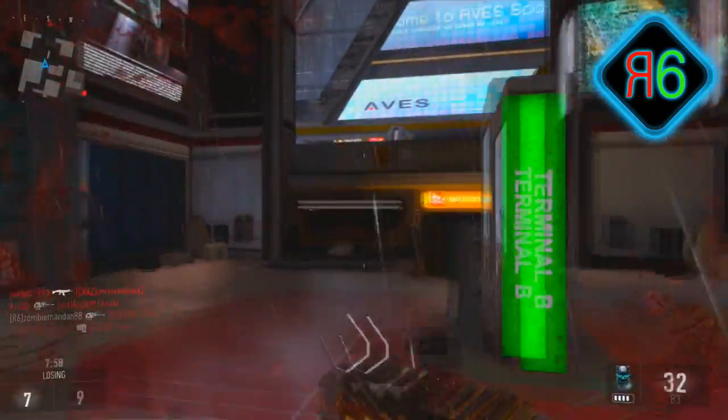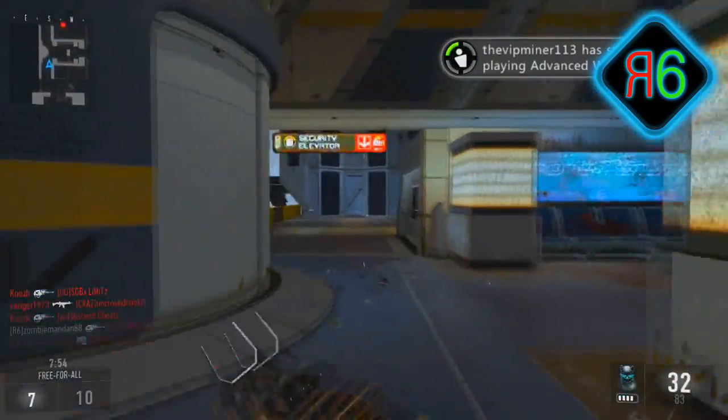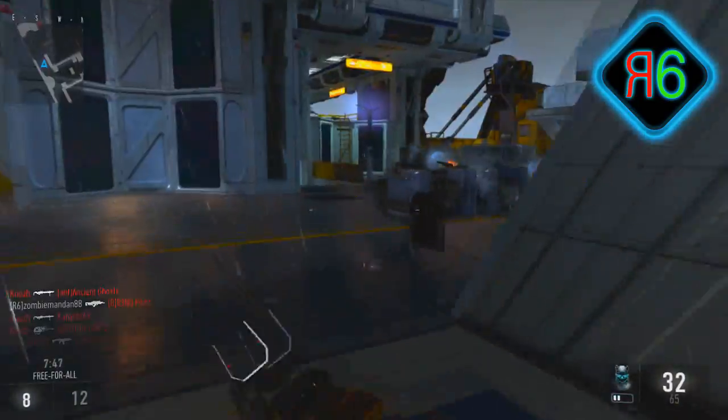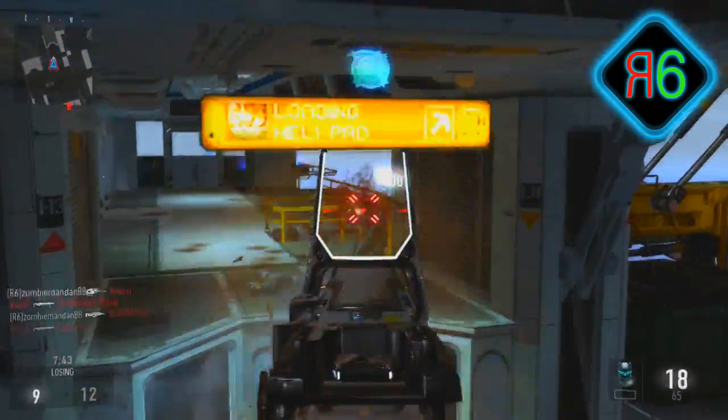Strafe medals are simply when you are in the air and you kill an enemy that's on the ground. You have to be in the air; the enemy has to be on the ground. If they jump at the last second it won't count, because that counts as a dogfight medal since they're in the air and you're in the air. If you want to learn more about dogfight medals, I'll have an annotation on screen to take you to that video.